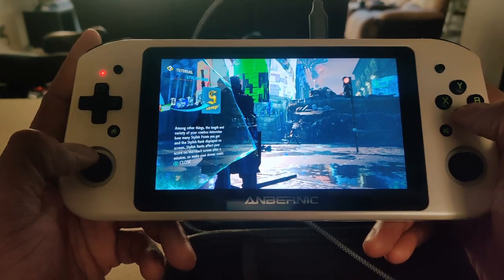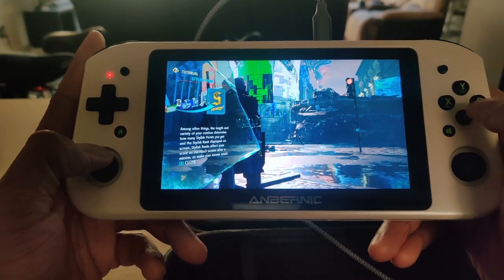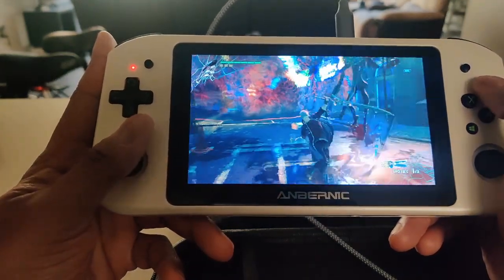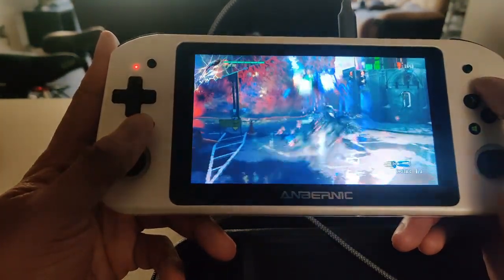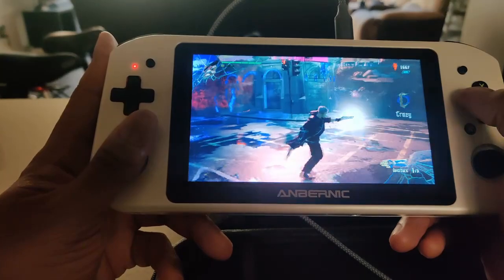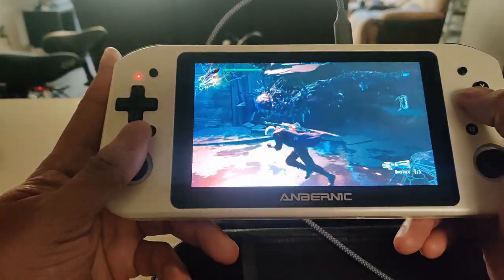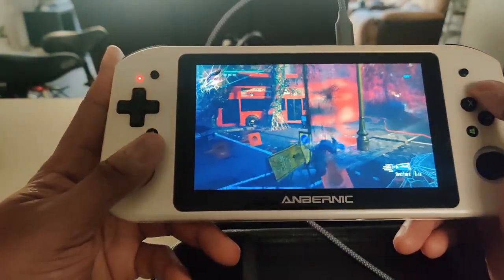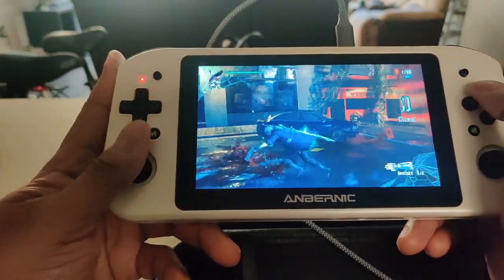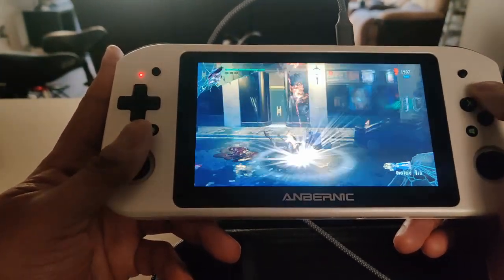I was able to configure some settings and get it to the best optimal settings for this device to make it at least playable. Right now it looks good — I have it at a resolution of 960 by 544. There's a little bit of slowdown but it's actually playable and still pretty fun. The quality is not as good as the Steam Deck, but it doesn't deter from the gameplay too much.